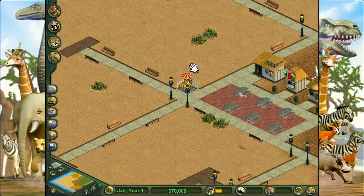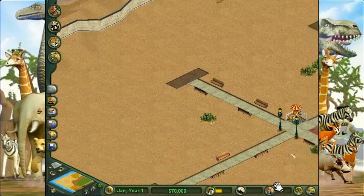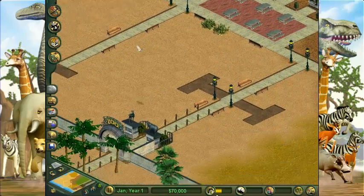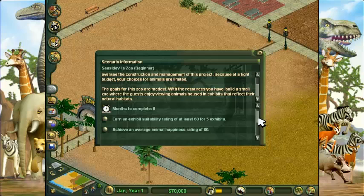That makes me so many happies for days. It's a lot easier for me to move around now and I don't end up getting off the screen. Let's see what our objective is for this zoo. We need to earn an exhibit suitability rating of at least 60 for five exhibits, achieve an average animal happiness of 80, and achieve an average guest happiness of 80.